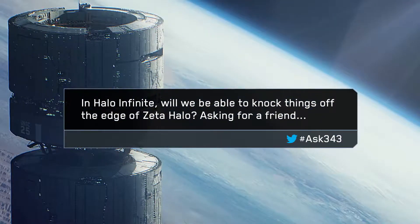Let's dive into our next one: in Halo Infinite, will we be able to knock things off the edge of Zeta Halo — asking for a friend? The answer is yes. Just recently I was playing and happened to be driving in with a Scorpion tank, came around the corner and was face to face with a Wraith. Out of pure luck and coincidence, I managed to push the Wraith over the edge and just watched it slowly tilt back and fall into the abyss — which was amazing and unexpected. It was such a cool moment that happened just by luck, coming around a different way and catching them off guard. So absolutely, you can push things off the edge — it's going to be difficult, but if you manage to time it just right, it's awesome.